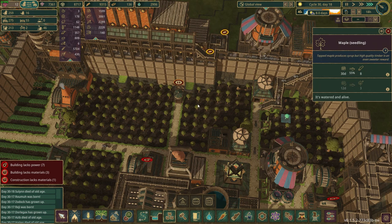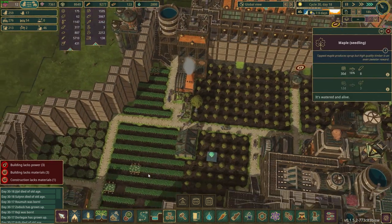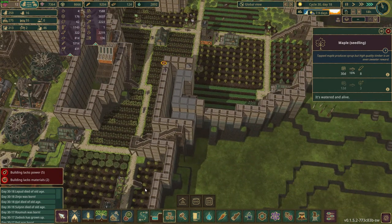Let's check on our maples - 55, 93, 53, 15. We've got logs and trees in different stages, it'll be all right, no big deal.